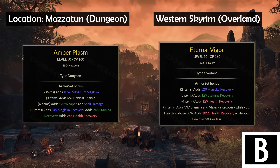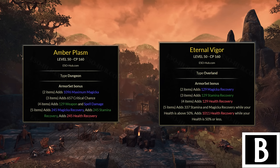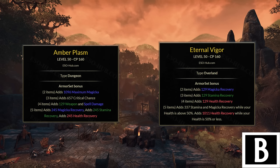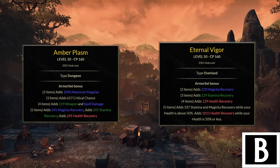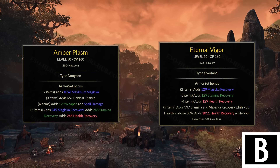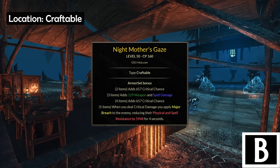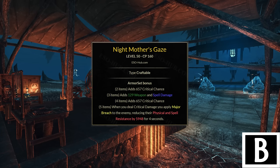Next up, Griffon's Ferocity. This set used to be used more often but nowadays I rarely see it. It's been overtaken by the widespread use of Race Against Time, which also gives Minor Force just like this set, and Phoenix Moth Turge, which gives Minor Force with a more valuable extra bonus. Even so, Griffon's Ferocity is still a decent option — especially if you run something like Serpent's Coil, it's valuable on the back bar to compensate for that snare in combination with the Celerity CP, Swift traits, and Major Expedition. Worth putting in B tier.